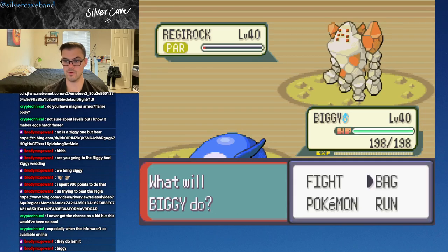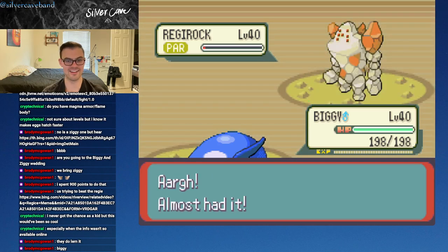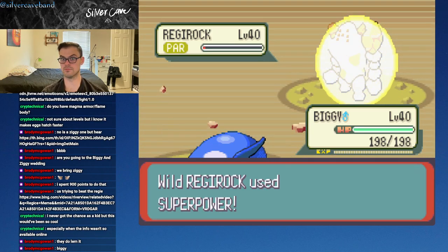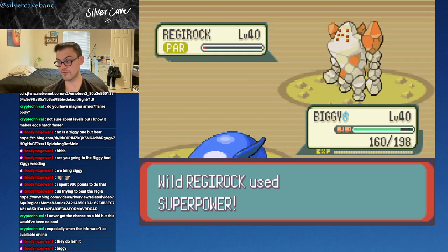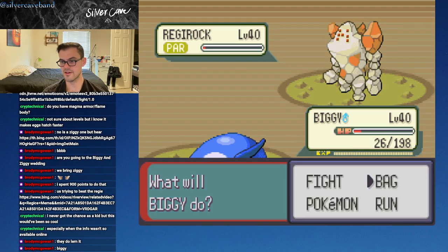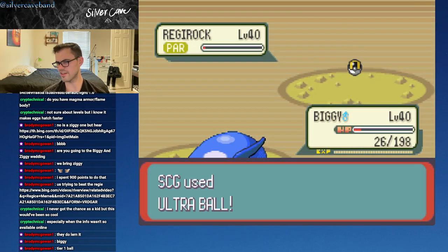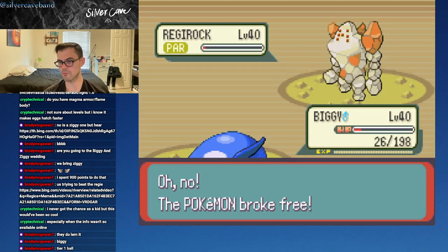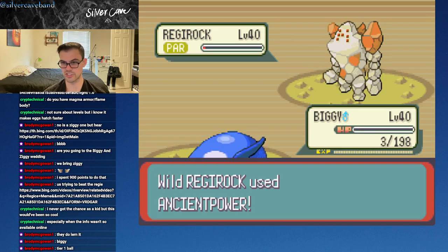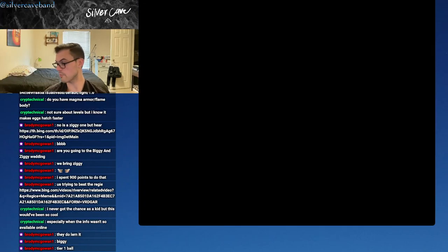Explosion is Regirock's level one move, but luckily by level 40 it has forgotten Explosion, so we're doing alright. We'll use some of our team members in battle. We're just tossing Ultra Balls and Great Balls at it — Great Ball is one of my favorite Pokeballs, I just really like how it looks. Unfortunately in a lot of these games catching legendary Pokemon is a grind. Something that happens in Gen 3 specifically is that when a Pokemon raises its stats, I think it becomes harder to catch.